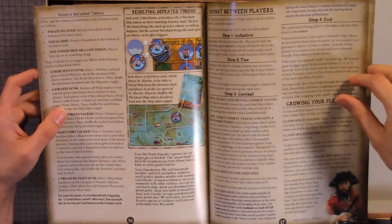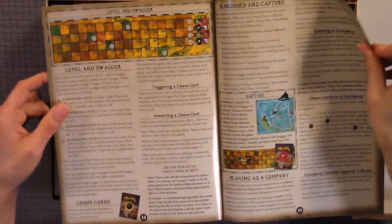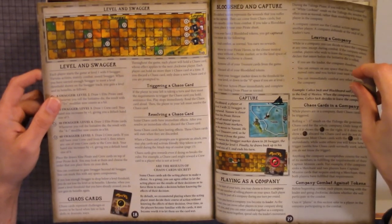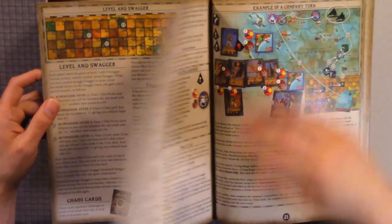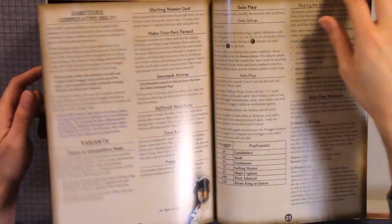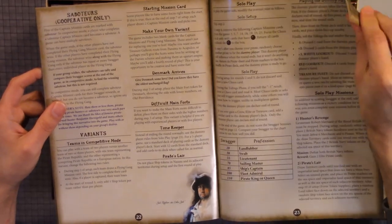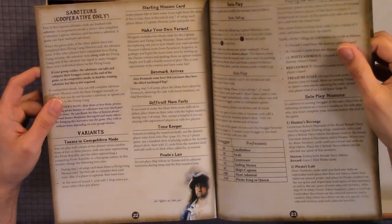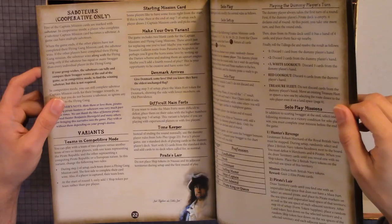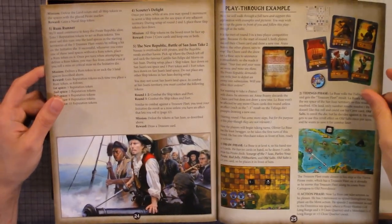Combat between players, growing your fleet, level and swagger, blushing, capture, and your company. Example of a company turn, saboteurs, variants, solo play, starring mission cards, make your own variant, Denmark arrives, difficulty main forts, timekeepers, and pirate lair. Play through example.